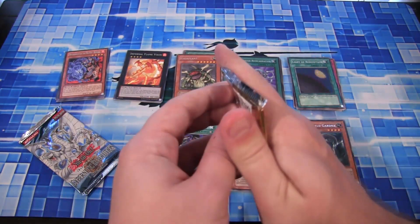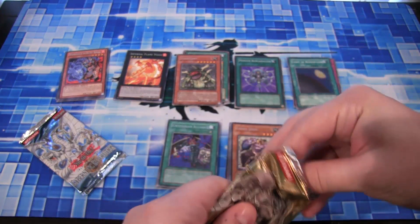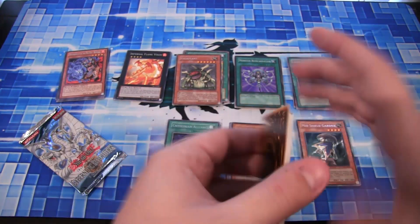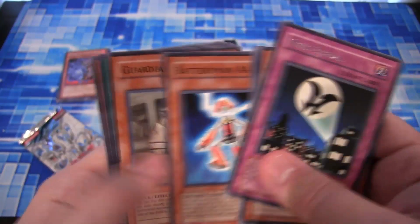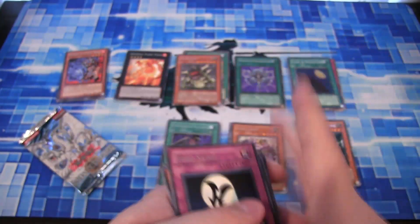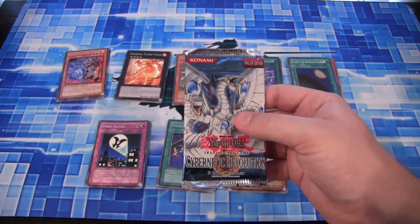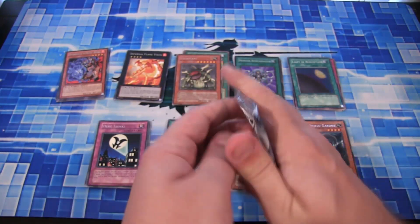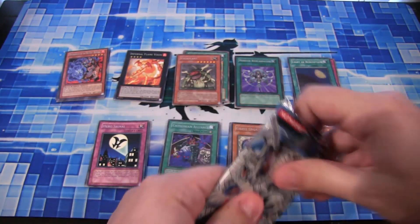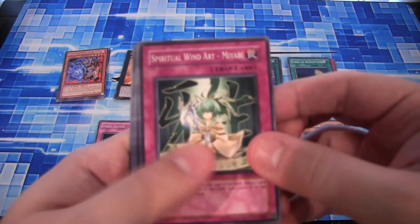And another Lost Millennium - quite a few in this one. Give us that Elemental Hero - Avion, well close. Then we have a Hero Signal and another Double A. I think we got like a playset of Double A's through all this, so that's pretty good. And Cybernetic Revolution - the last pack to end with. Let's see if we can get a Cyber Dragon - that's what I'd like to get. Any of the Cyber Dragon cards would be good, but an actual Cyber Dragon would be awesome.